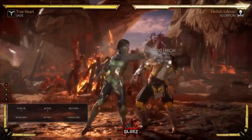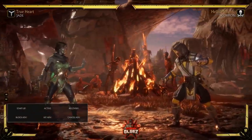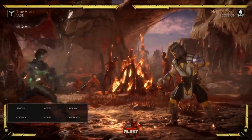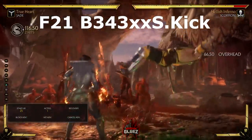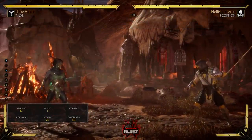If you want to side switch — for example, if your back's to the corner — you can side switch by meter burning it. A lot of times I try to utilize Jade's meter not necessarily for combos but for zoning, being able to double projectile in most cases. From range, her forward two-one is a great move and you can utilize that combo off of it.